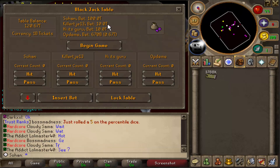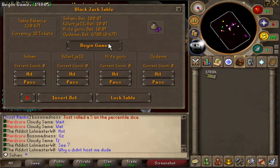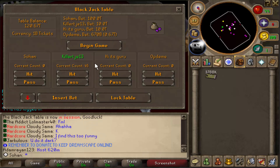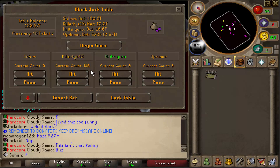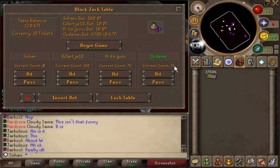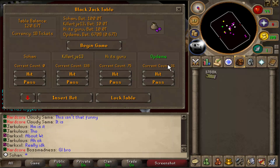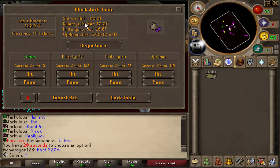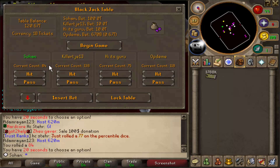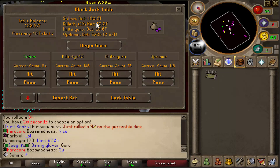Two guys bet 10 trillion each, another bet 670 billion. The first guy rolled 45, hit, and managed to bust — so I get his 10 trillion. The second guy rolled 75 and stayed. The third guy rolled 31, hit, and busted — so we've already won the 10 trillion and 670 billion. I just need to beat 75. I rolled 84 — good fight guys, we basically won everyone's bets!